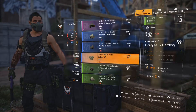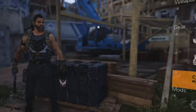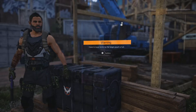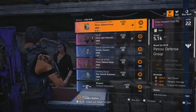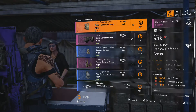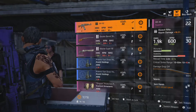So let's go ahead and keep that, keep that, keep that. And then the knee pads. All right, let's go sell those items. After we're done here, we can go do a side mission. Let's sell all these items.